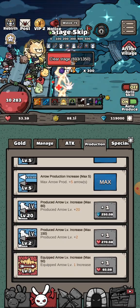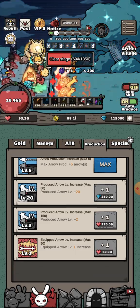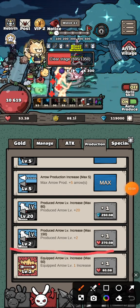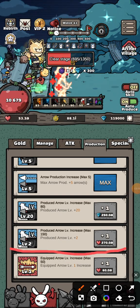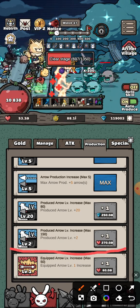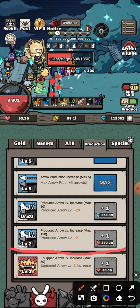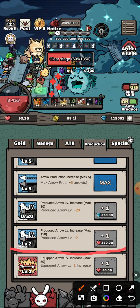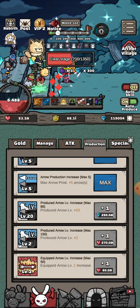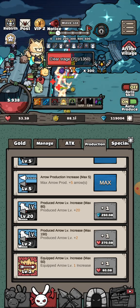I'll show you - as you see I have level two. For the first level I think you need 30, for the second level maybe 60. You need a thousand red hearts for 90 for second, and as you can see I need 270 or 2700.